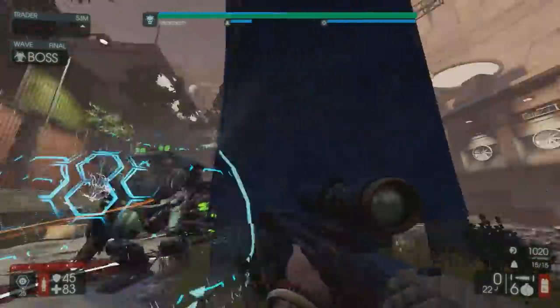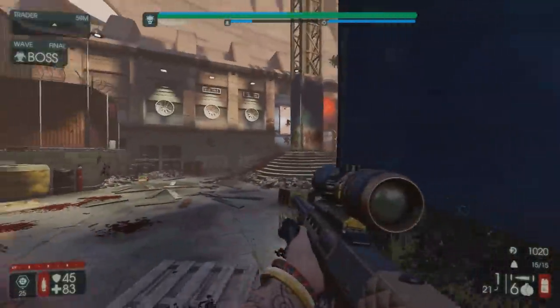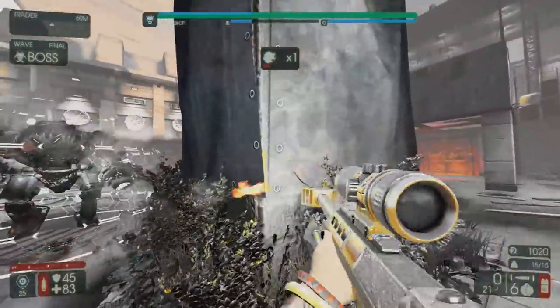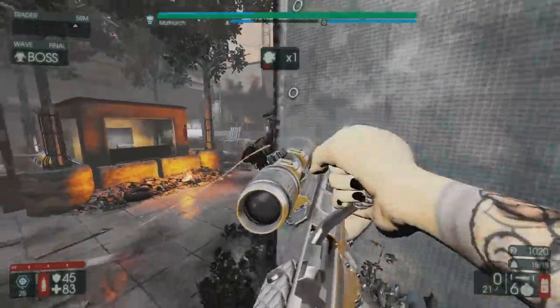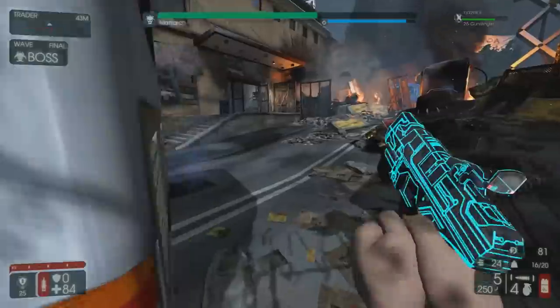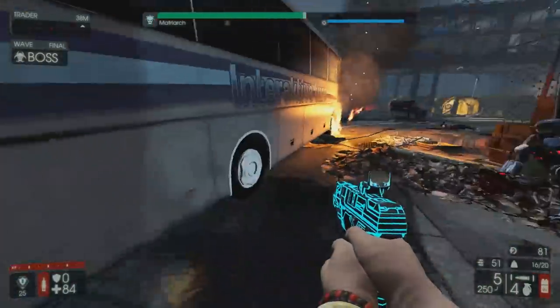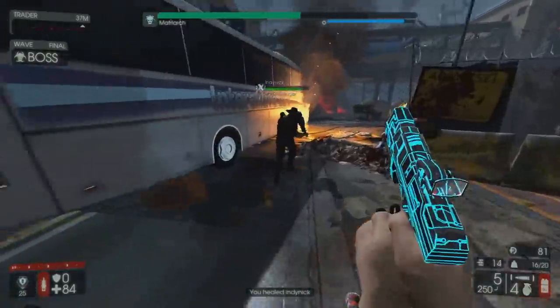Her final attack, the Warning Siren, is essentially the Siren Scream, however much stronger and damaging. It also has the same effect of destroying ordnance, so be careful when lobbing grenades or rockets when she performs this attack. What phase she is in will determine what attacks she can use, as well as other behaviors like her movement speed, ability to cloak, and melee damage scale.